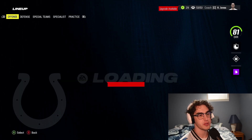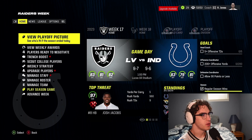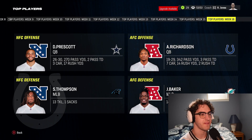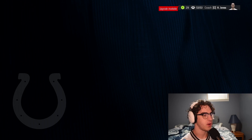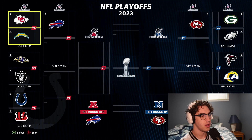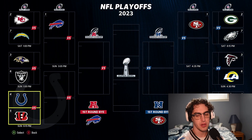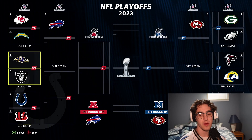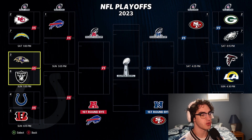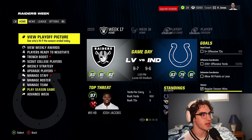This team needs a ton of work — we only have four superstar-level players now with Richardson. Weekly awards: Richardson won it — 342 pass yards, three passing touchdowns, seven carries for 14 yards, two rushing touchdowns, five total touchdowns. He went off. Looking at the playoff picture: if the season ended today we'd be playing the Bengals, a team we had an absolute barn burner against. We lost because of a couple missed throws from Richardson. Our defense has been playing better. Let's get ready for week 17 against the Raiders.